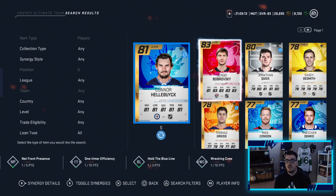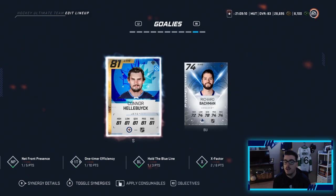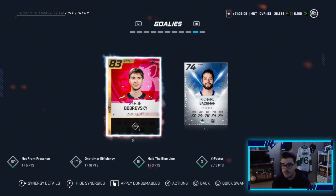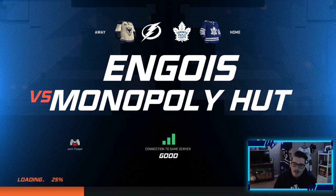Here is the exchange - Bobrovsky coming in for Connor Hellebuck. Hellebuck did his job, he did have a perfect record, but it's time to try out Sergey Bobrovsky. If I haven't said it enough this episode - we win this game, we win the div 8 title. So we got a biggie, let's get this W.